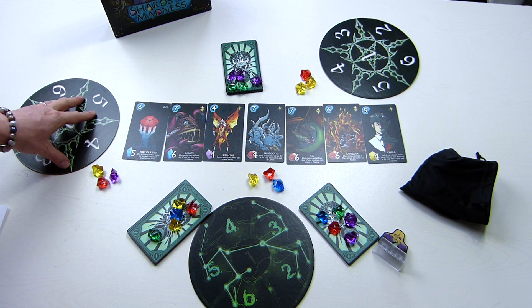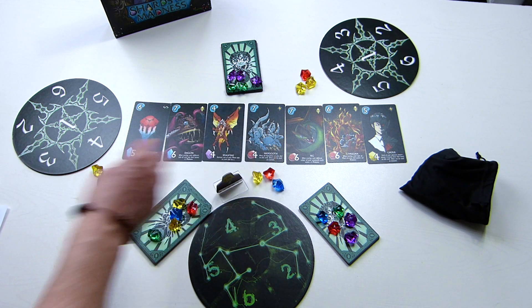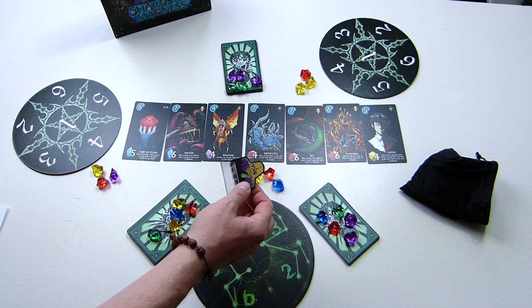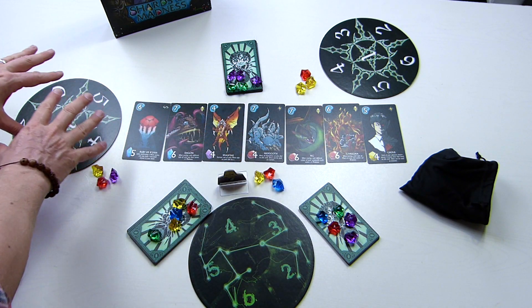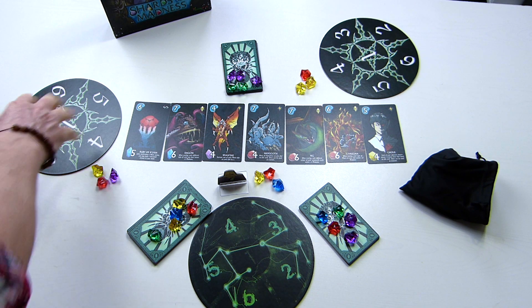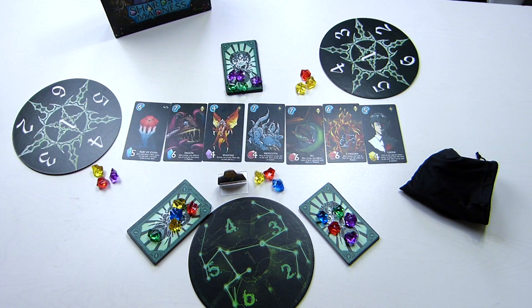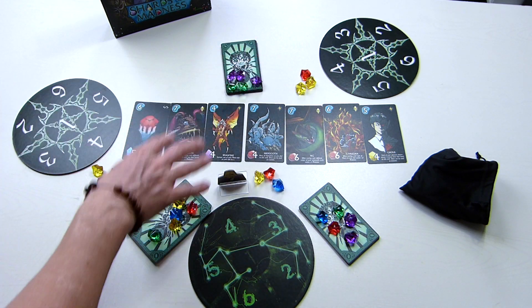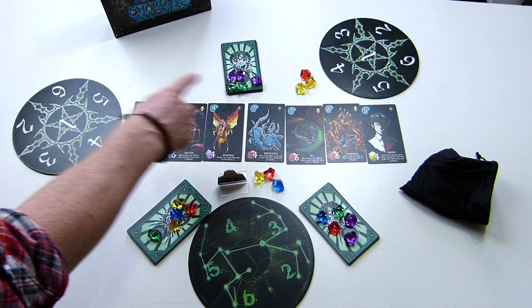Let's say this player here is first player. The player to their right takes the Leo token. This Leo the Elder marks which player will take the final turn of the game. Your objective is to get six cards — the first player to get six cards in their player area triggers the end of the game. The game goes clockwise until one player has six summon cards in front of them, or one of these gates is drained of cards, since we'll be refreshing the altar from these gates as cards are claimed.